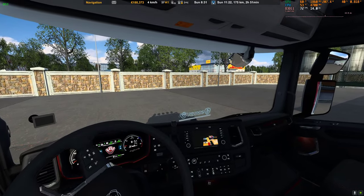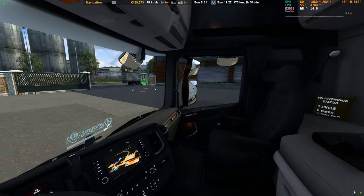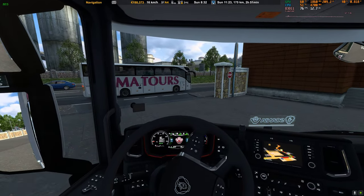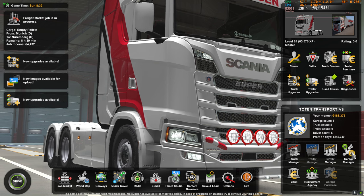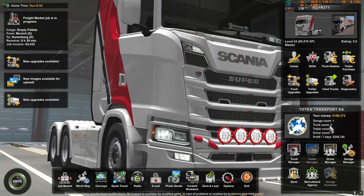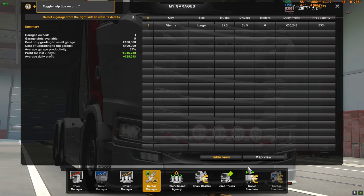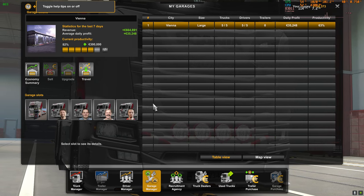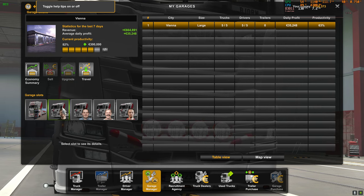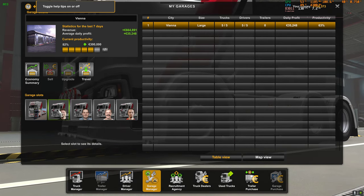So then we are ready to go. Just have a look here — as you can see, my company is growing. I have five trucks now. So let's have a look at the garage manager. Vienna — that's of course my truck, but this kind of truck, the Scania also, is for the employees.